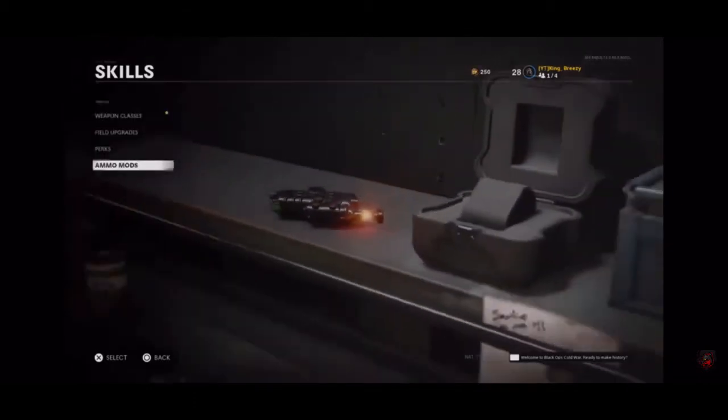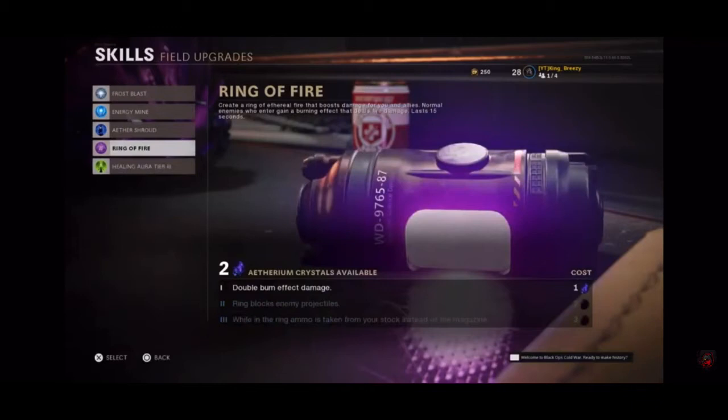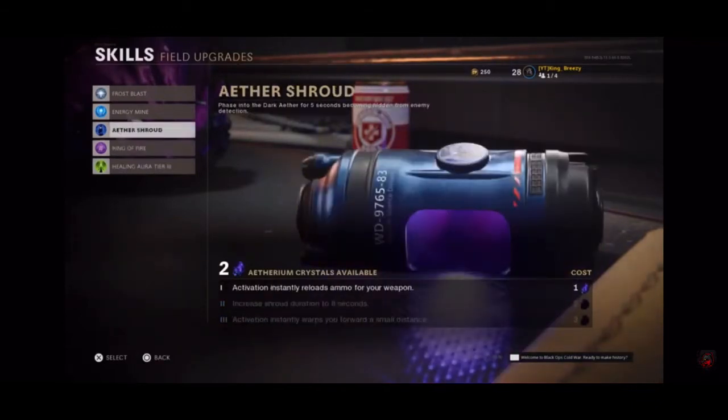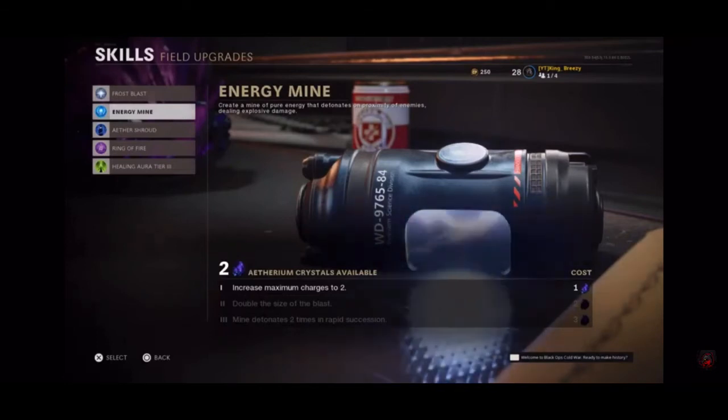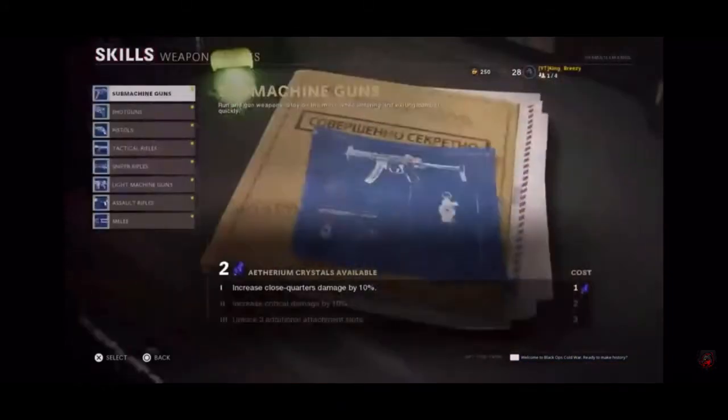Now for field upgrades — your field upgrade is already maxed out so you can look at that. Ring of Fire is going to help you with enemies. Aether Shroud is also helpful — you become invisible and the zombies won't be able to see you when you use it, so if you max this out it's going to be very useful. Energy Mine creates a mine so when zombies step on it, it goes off. Frostbite is a common one people like to use but you don't see it very often.